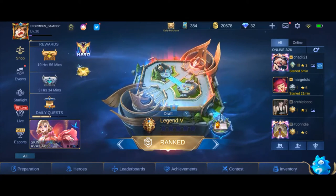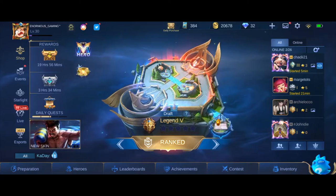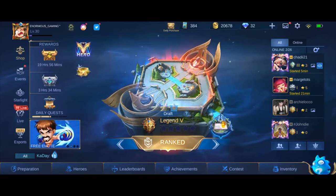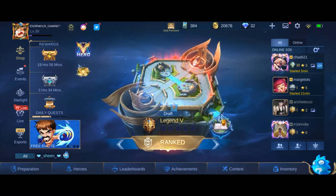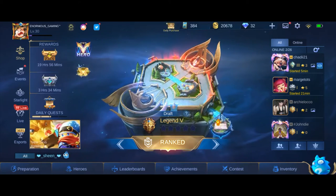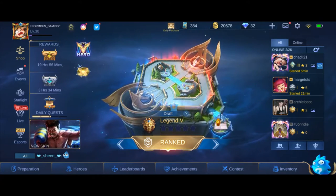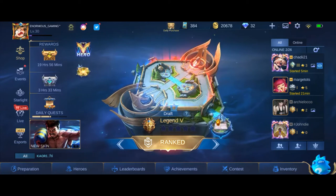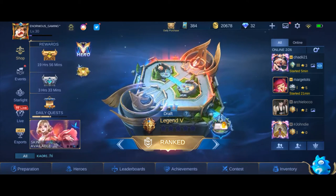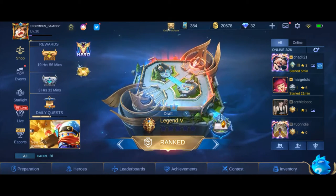Pag meron kayong advanced server at may mga nakikita kayong bugs about the games and the upcoming events and upcoming new heroes, pwede nyo siyang i-report sa Moonton. Kapag na-report nyo at nalaman nila na bug na, merong reward yung account nyo. Isa pang benefit ng pagkakaroon ng advanced server is meron kayong early access dun sa mga upcoming heroes and events. Hindi pa nalalabas dun sa main server, pwede nyo na gamitin yung mga hero para ma-practice nyo na, at malaman nyo kung ano yung kalakasan at kahinaan ng mga bagong hero at nung mga paparating na event.